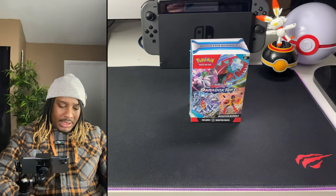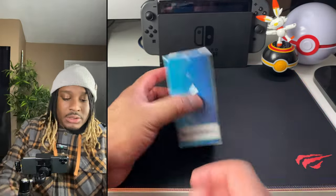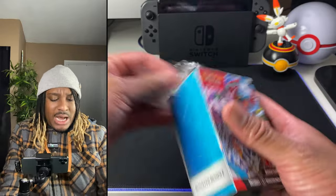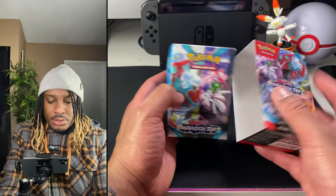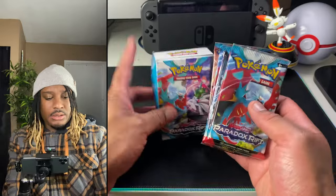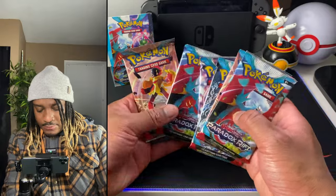Let's just get into these six packs. You've seen the booster bundle before so I don't really have to go over that. I just ranted so long that my dry hands became sweaty. I don't think I've opened a lot of this set — I'm pretty sure I don't even have a Paradox Rift binder started yet, so maybe this will gear me in the right direction to start one. The desk looks a little different — I've been cleaning stuff out. There are the six packs: one, two, three, four, five, and six.